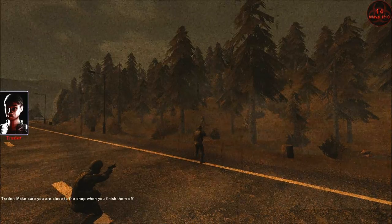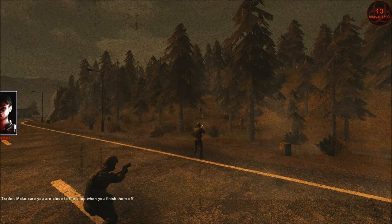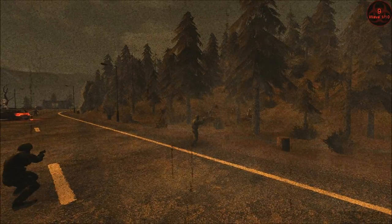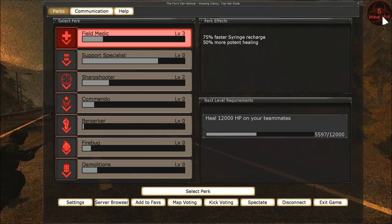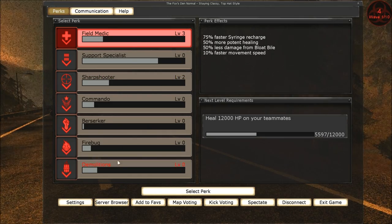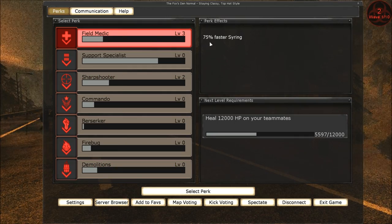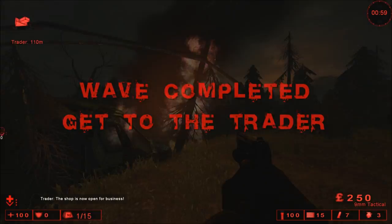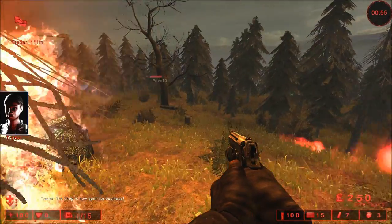So that's basically what it is — you have a team of up to 6, maybe 5, I can't remember. You can fight off waves, as you can see in the top right corner. You've got your waves, how many zombies are left. You've got your classes right here — I'm going to go with field medic. I've been leveling this guy up. They call these perks, not classes. I'm in the game now; I was spectating that round because I came in a bit late.